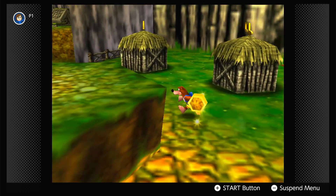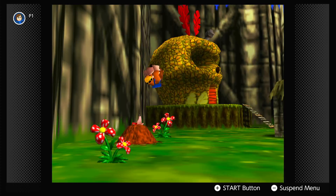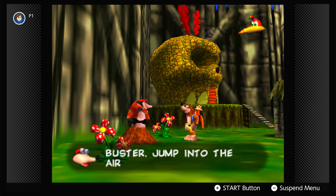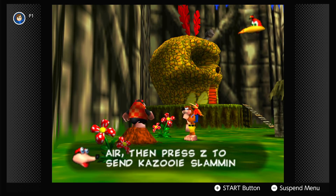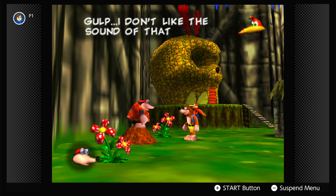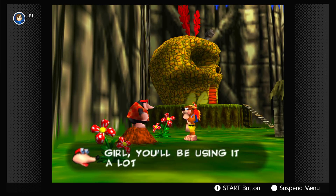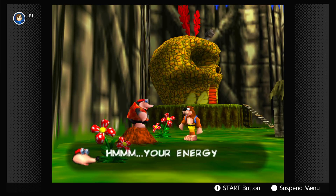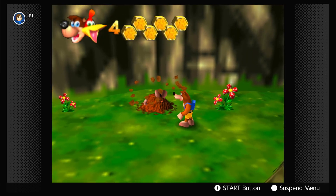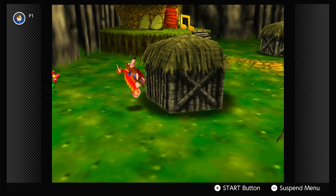There's a move that Bottles teaches you here, so I'm gonna learn that before I work on the houses. Bottles says: 'I call this the Beak Buster. Jump into the air, then press Z to send Kazooie slamming hard down to the floor.' Banjo says he doesn't like the sound of that. Bottles replies: 'Get used to it, Nest Girl. You'll be using it a lot.' Bottles also refills our energy. We've essentially unlocked this game's version of a ground pound.